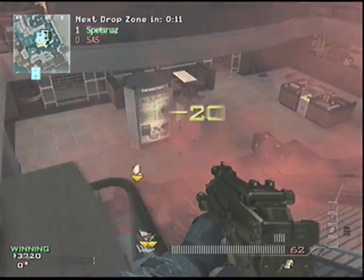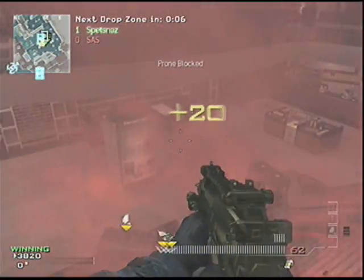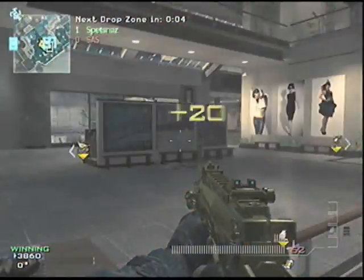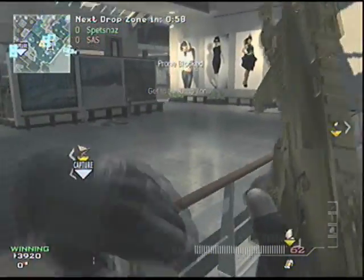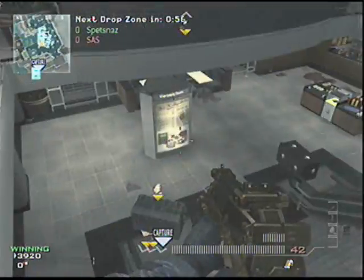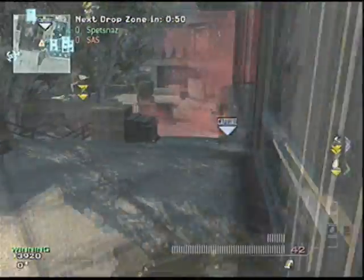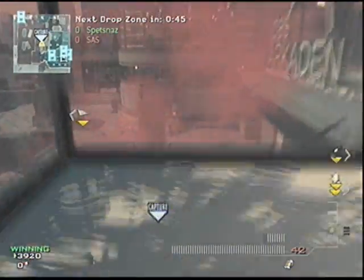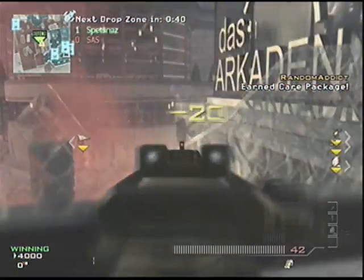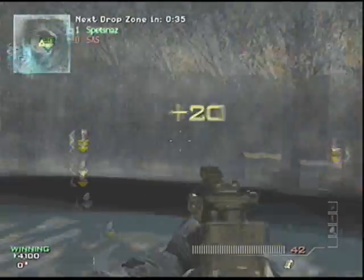The next one — you can get on top of this counter, which is really cool because you can see this whole drop zone area and it always works for taking out those campers back here. Just don't stay here too long because people will spawn behind you since the spawns always change in drop zone. Then this next spot is pretty good because you can get on top of these things up here and still cap it — you have a view of all this stuff, but just remember you can always get shot from behind so watch your back.